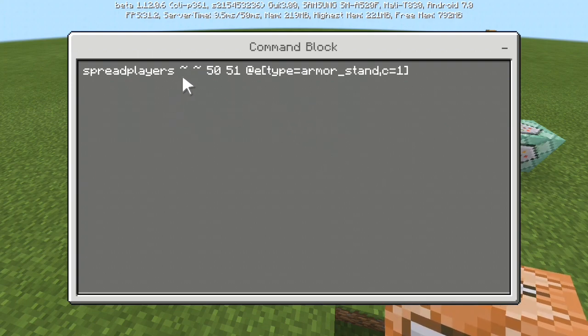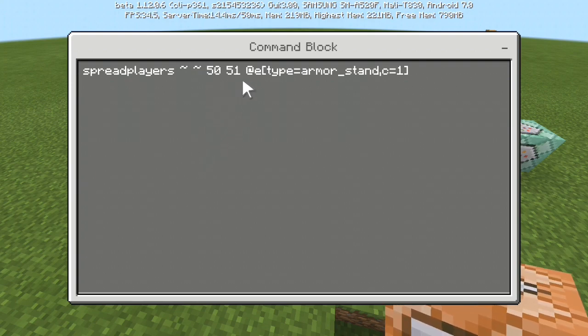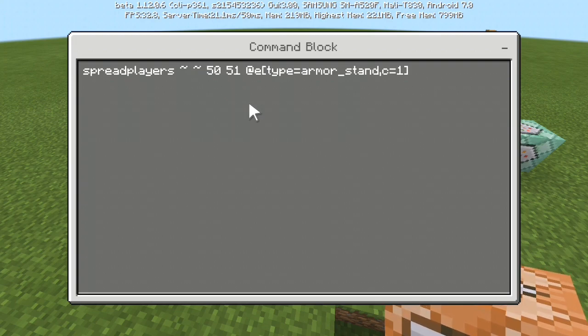If I open this, the first command is spread players - this is for the X and Z relative coordinate. I'm putting it as relative, and 50 and 51 is the maximum range. I found these two values work well. If you put it too high, the armor stand wouldn't load, so the chunks wouldn't load.